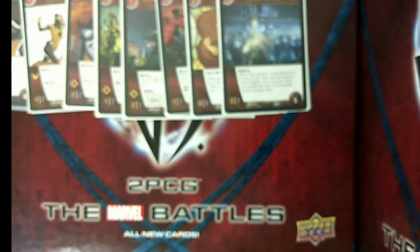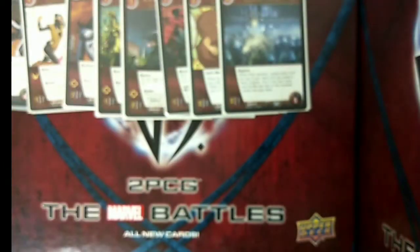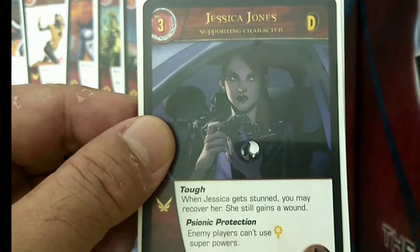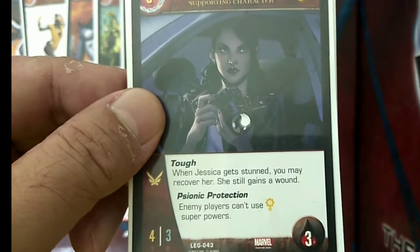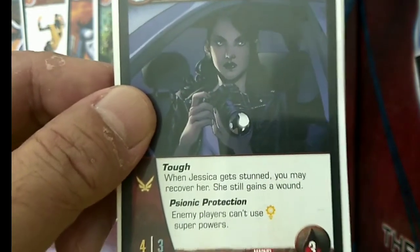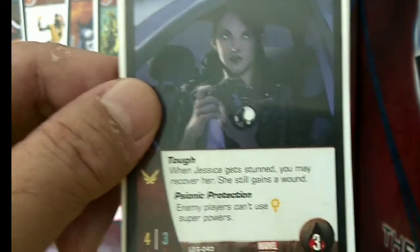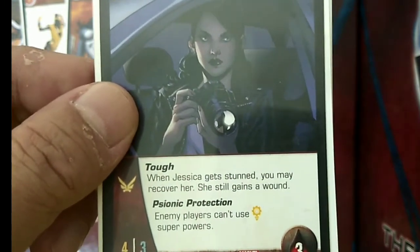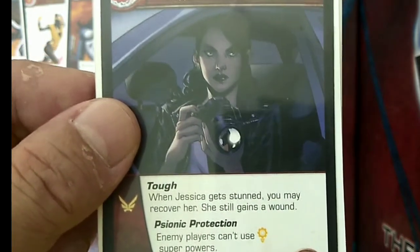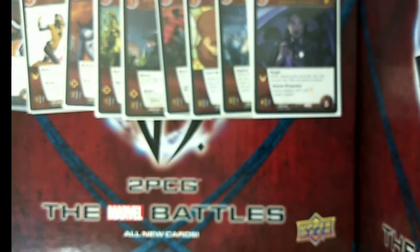We have 4 copies of Jessica Jones. She's one of the most reliable and staple flight wall blockers at the 3-drop slot. Jessica Jones is a 3-drop Defender supporting character with Flight, 4 attack, 3 defense, and 3 health. She's Tough — when Jessica gets stunned, you may recover her and she still gains a wound. She provides the equivalent of 3 flying blockers for your main character. Her Psionic Protection is also very helpful — enemy players can't use yellow-bordered superpowers once Jessica Jones is face up.